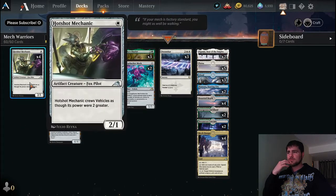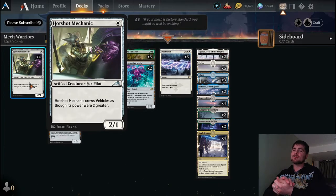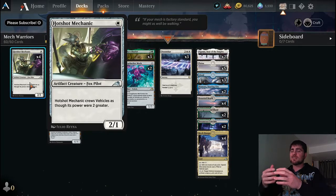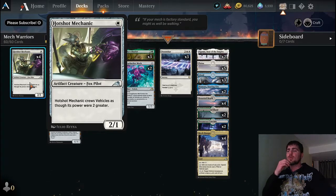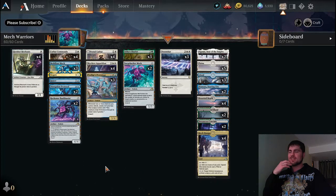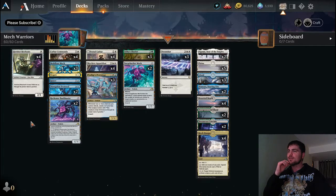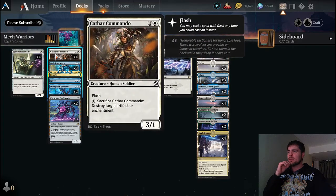We've got lots of stuff to crew our vehicles, lots of good vehicles. We've got Hot Shot Mechanic here who is super awesome — really aggro, one mana two/one is always a good aggro start. It's also a great creature for crewing vehicles. He can crew with a power of two, but he also has this ability — he can crew for two greater than his power, which means he's a one mana creature who can crew for four.